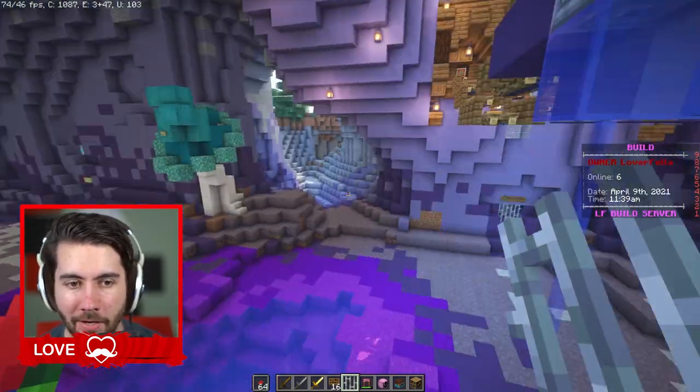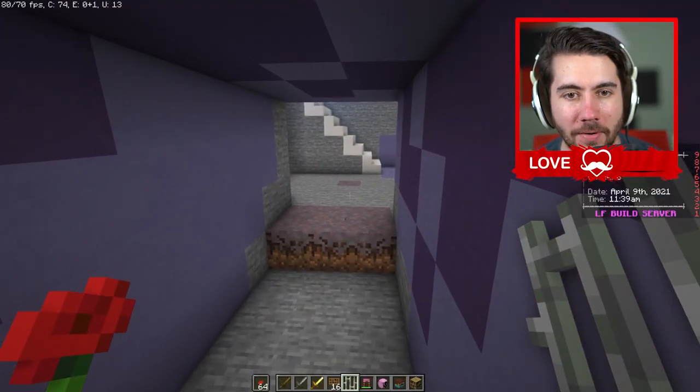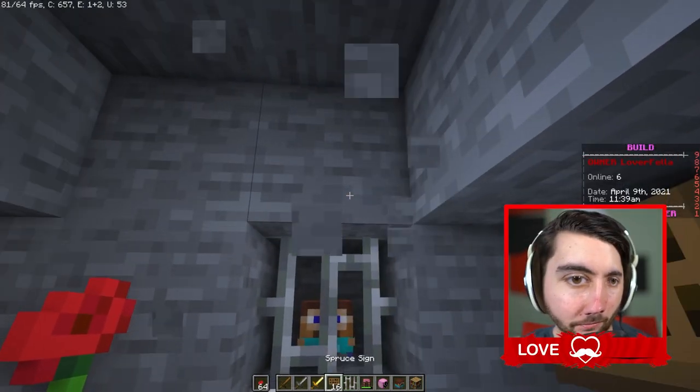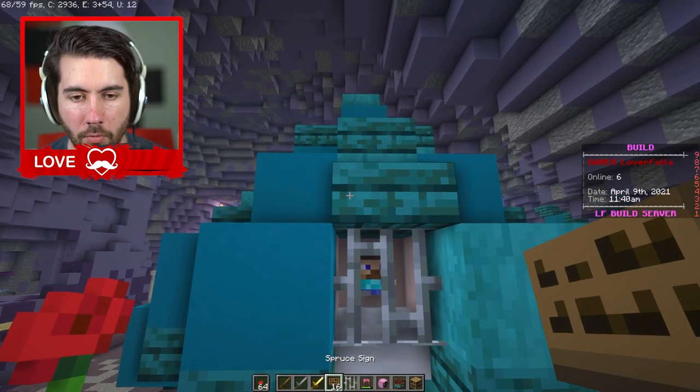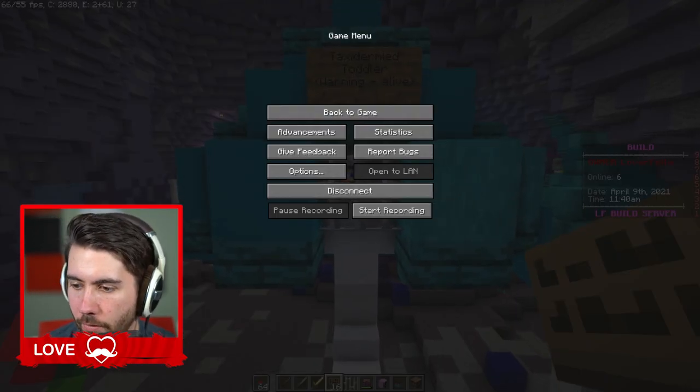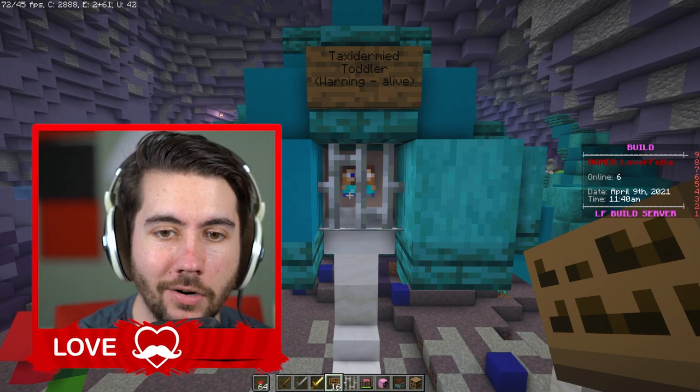Made a couple additions, guys. I think you'll like them if you see them. We're getting a little villager zone down here. Nice staircase comes on up. Very nice build. The villager zone looks fantastic. What's that called when you stuff an animal? Taxidermy. Okay, so I'm going to mute myself — you guys won't like what I'm about to say.